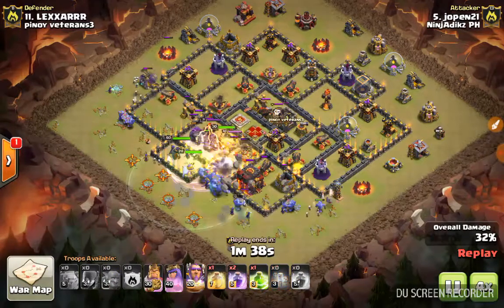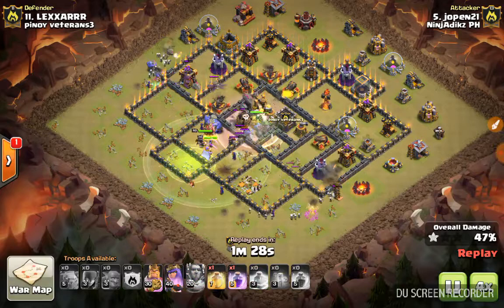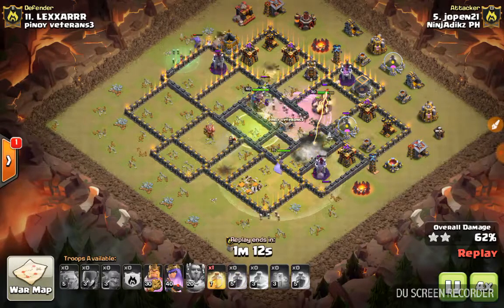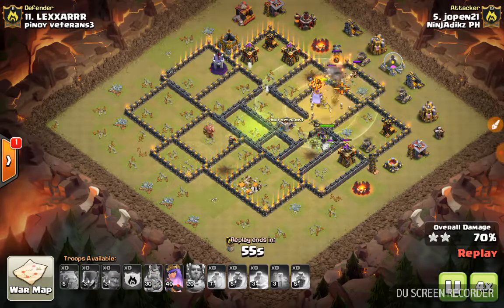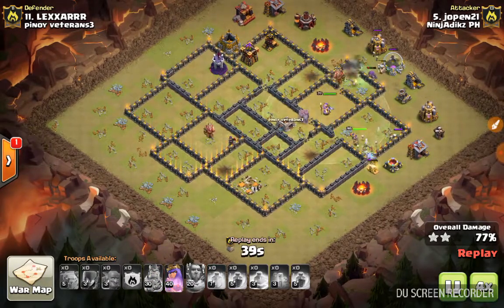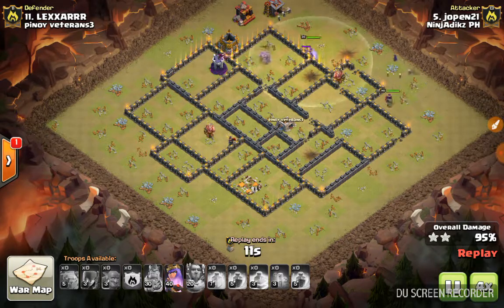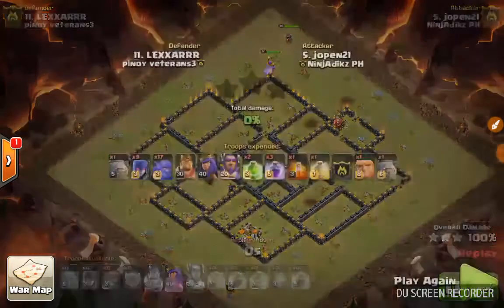Watching a bitch attack is kind of boring, but it's the best way to three-star a base. There are basically two ways: the bitch attack and the GoLaLo attack. Most of our guys are not good at lalo — you've seen a lot of fails doing that attack. With this attack we have less fails. This one right here, Burly barely three-starred the base, but there was a golem in there to actually tank for him.